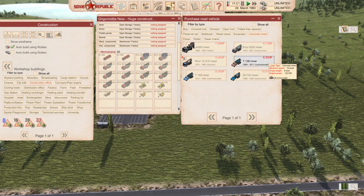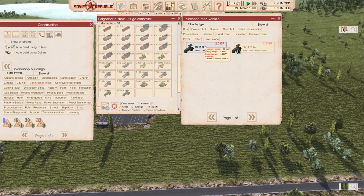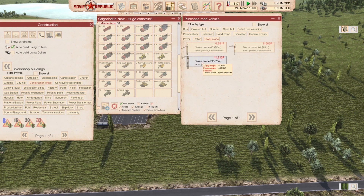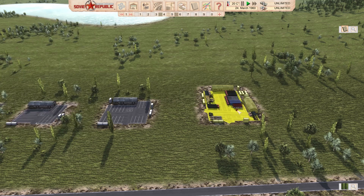Six concrete mixers — going for the original ones from the start of the game — then two pavers, two rollers, and two tower cranes, doesn't matter which size. Don't forget to switch your distance to three kilometers so they can work. That would be my full setup: two buses, two covered hulls, four open hulls, six dumper trucks, six cement mixers, two bulldozers, two excavators, two road cranes, two pavers, two rollers, and two cranes.